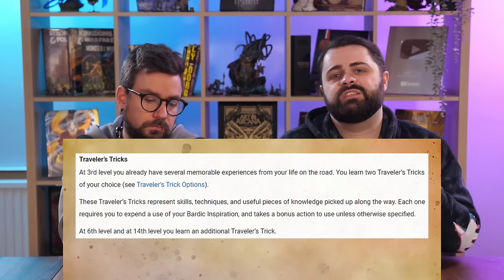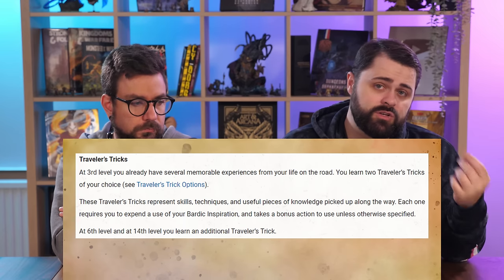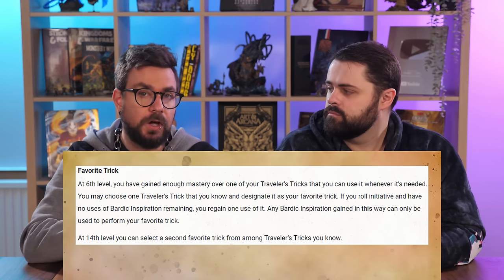The Traveler's Tricks are cool because you expend a Bardic Inspiration die to activate them. Many are activated as a bonus action with a duration of a couple minutes or an hour. You learn additional tricks at 6th and 14th level, and they get better at those levels too. Also at 6th level you choose a favorite trick. If you have no Bardic Inspiration when combat starts, you gain a single use of it — but it must be used to activate your favorite trick.